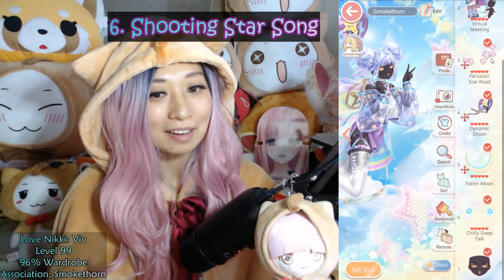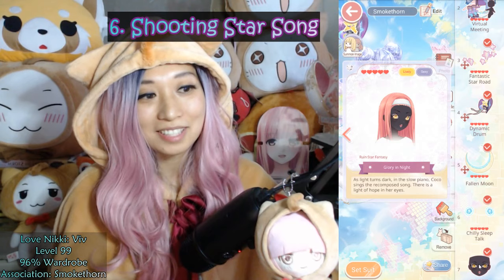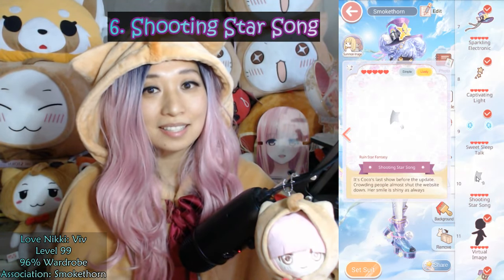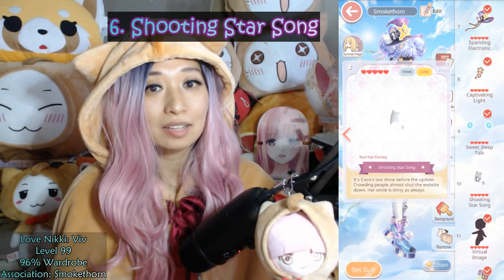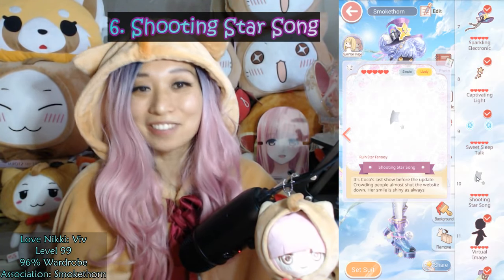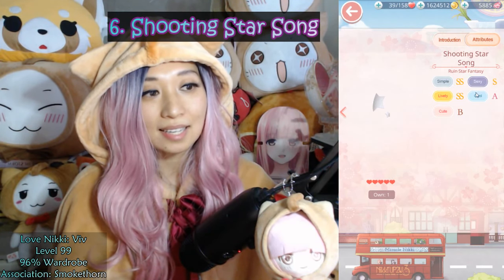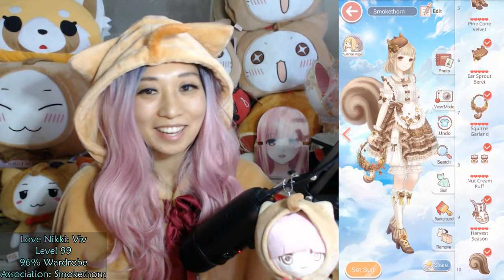At number 6, we have Shooting Star Song from the Star Fantasy Suit. When this suit first came out, it introduced darker makeup and darker skin tone, and it also has three different poses. The special top scoring item is the tattoo — it's a bit hard to see, but you can see it on her thigh. Shooting Star Song is top scoring in 94 chapters, 3 commission requests, and 3 stylist arena. This is a Recharge Suit costing $1,200 VIP, around $20. The attributes are Simple and Lively both with double S, an S in Sexy, an A in Cool, and a B in Q.